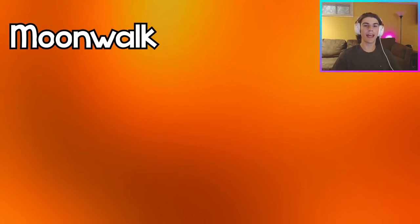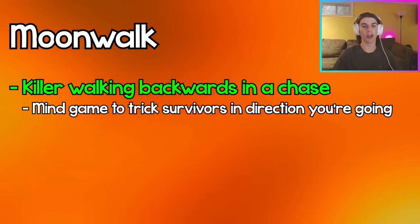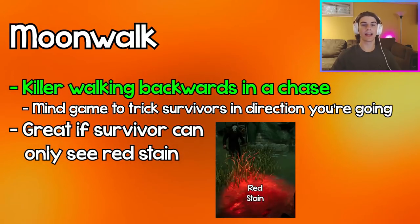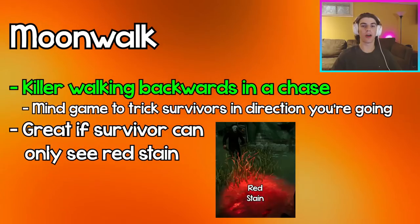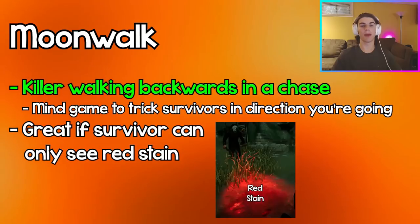Moonwalk is a killer mechanic for walking backwards in a chase to trick the survivor about which direction you're actually going. This works because if a survivor can see the red stain — the red light emitted in front of your body — but can't see your actual body, they'll think you're going in the direction of the red stain when in reality you're going backwards.